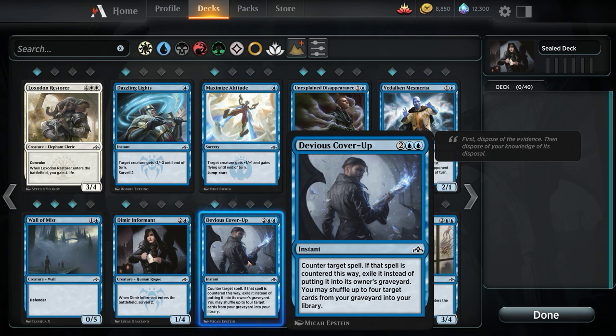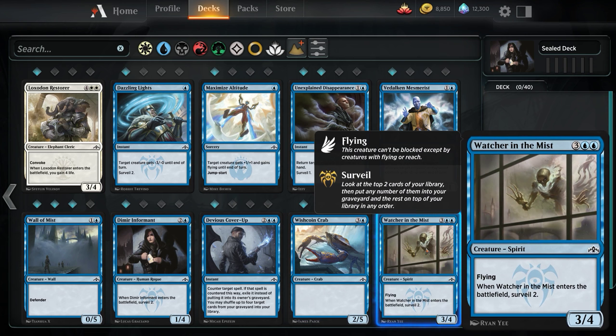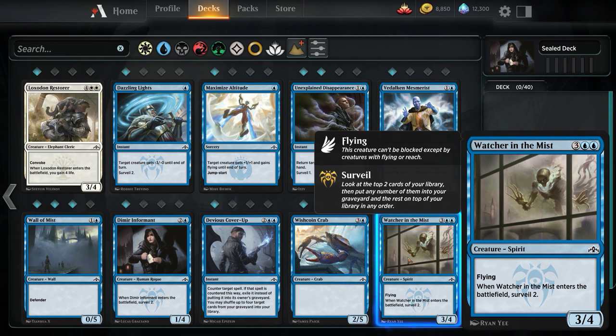4 cards from our graveyard back in our library? Who gives a fuck. This Crab is phenomenal — a 2/5 Crab, the best crab ever printed. We're not going to play it. Watcher in the Mist: I like Watcher in the Mist. A 5-cost 3/4 flyer that enters the battlefield Surveil 2 — this is like a weaker Dream Eater. The fact that it's a flying 3/4 means this is kind of playable, and it Surveils 2. So if we have Surveil synergy or just need that deck manipulation, this is great — our spooky window guy. If we run Blue at all, we're probably going to run this as a game ender.